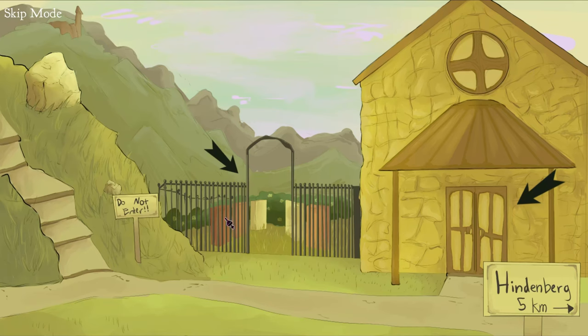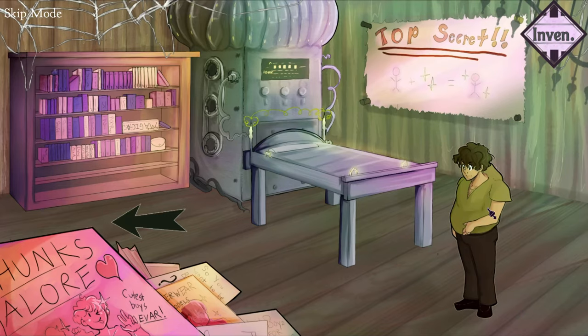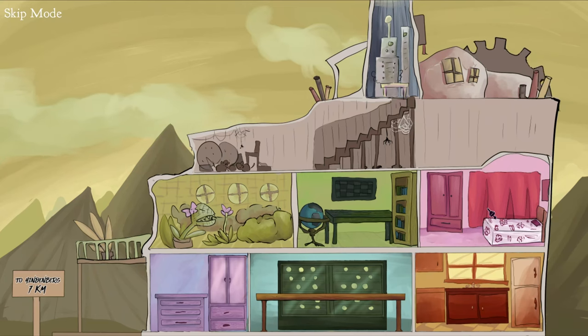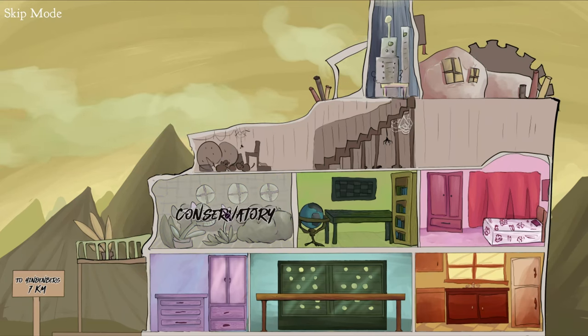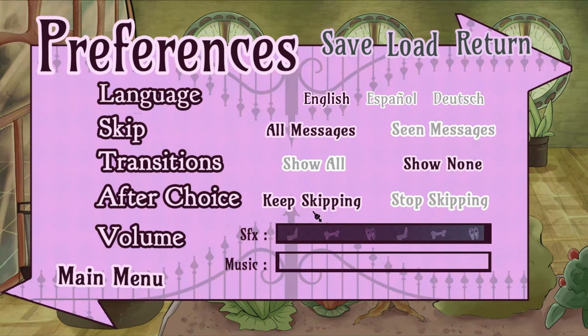Exit the graveyard, and head back to the house, this time going to the lab, and talk to this guy again. After that, head into the conservatory, and this is where we'll make a save for later. You can save it in whichever slot you want.